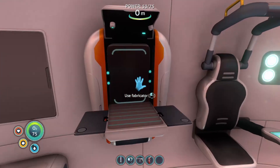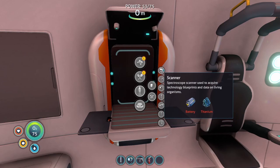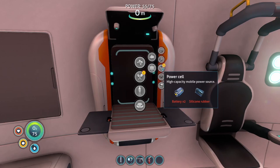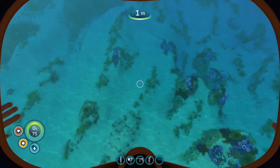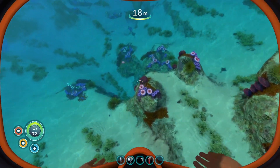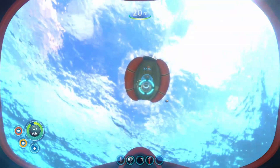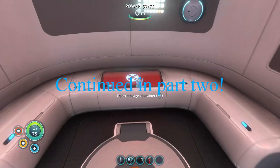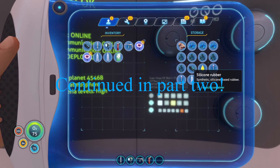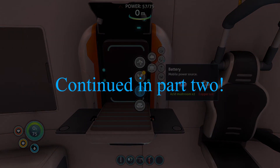Next we need a scanner. Tools — scanner — battery and titanium. Battery is acid mushrooms, silicone rubber. Wait — acid mushrooms — let's go and get those. Pretty sure I've still got silicone. Silicone, titanium, new titanium, copper.